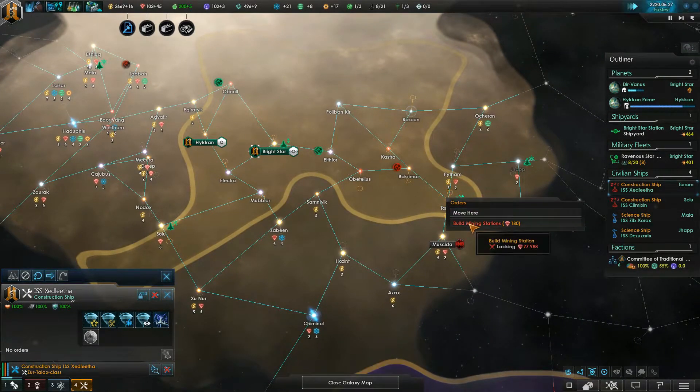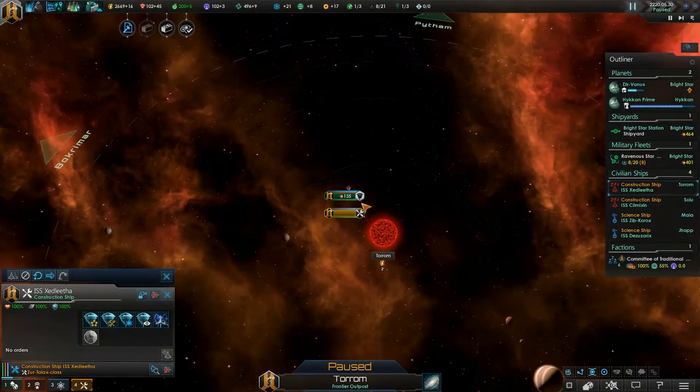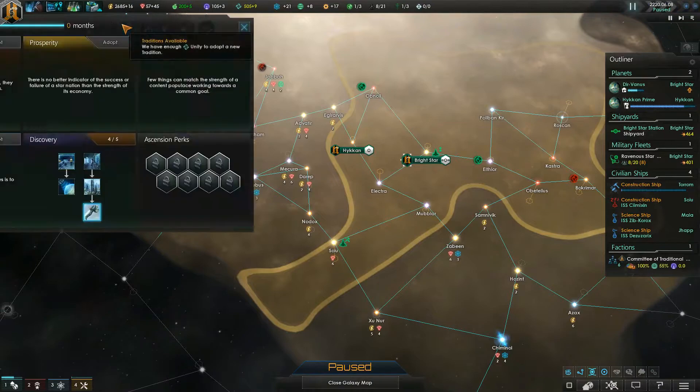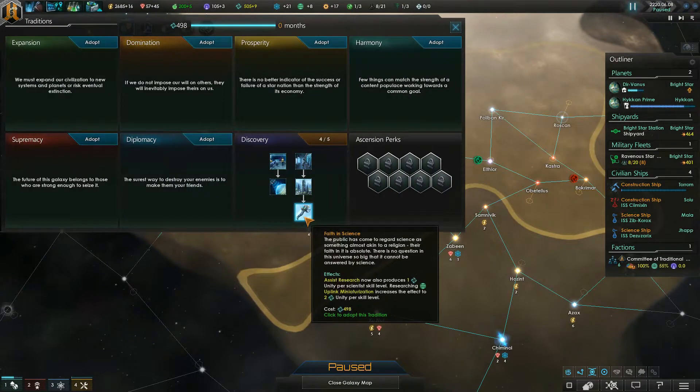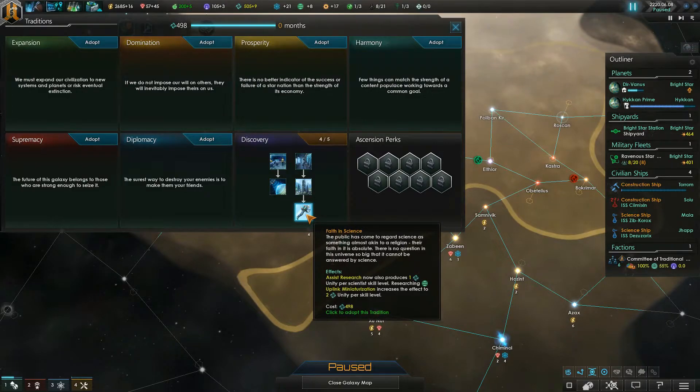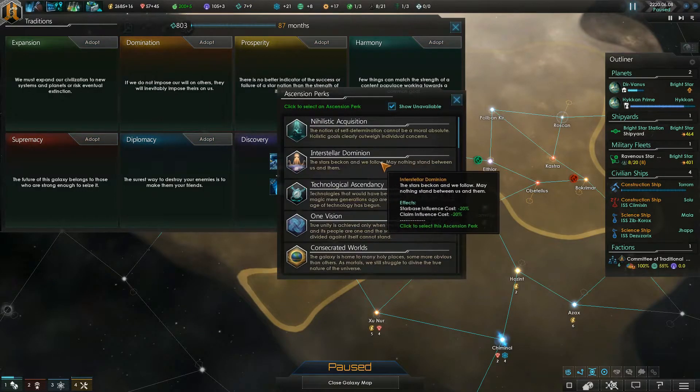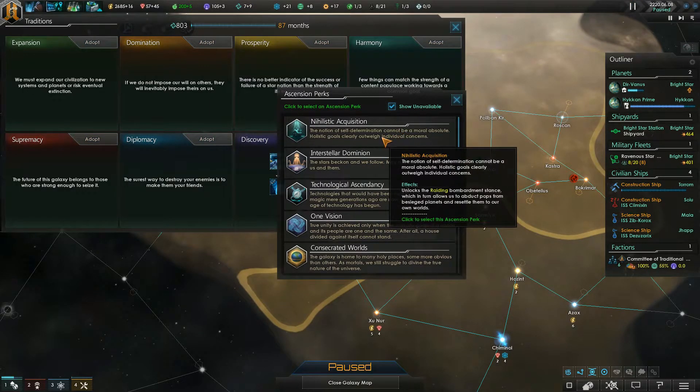Alright, so you're done. You can't afford to build those mining stations yet - you can build one, though. Go. Hey, there we go. Our final discovery tradition. So Assisting Research actually produces Unity - that's awesome. And now we get to pick our first Ascension perk.